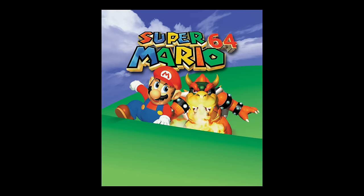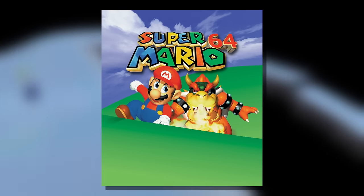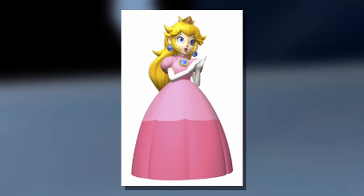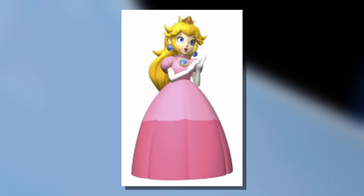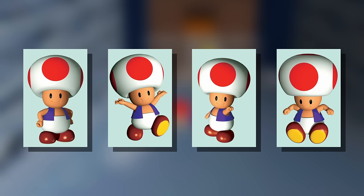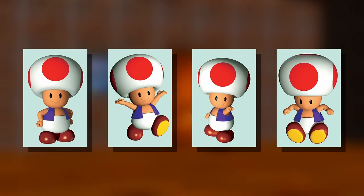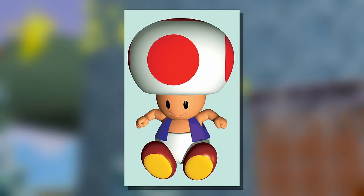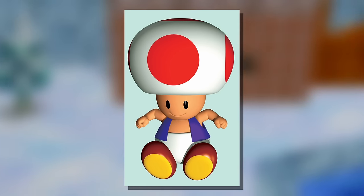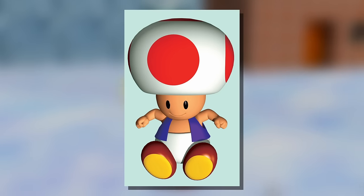I was only able to find this one render of Peach at a terrible resolution, so we'll pass judgment on her after we get into some other games. Toad has four renders, which more or less solidified his design until the end of time. I'm curious about this one — it looks like he's doing a ground pound, which is weird, since he does nothing but hop in place in the actual game. I wonder if Nintendo had plans for him to do something else.